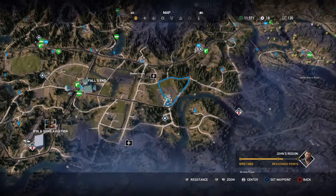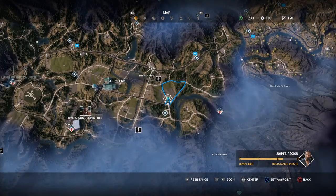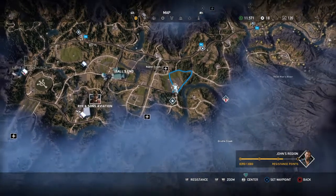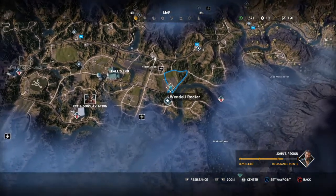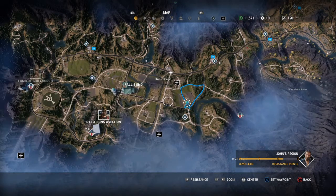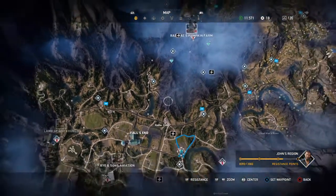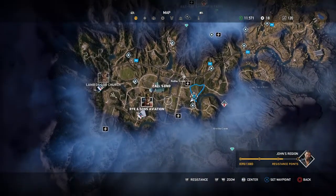It is located sort of on the main road east of Falls End, south of an outpost, so you should be able to find it pretty quickly. It's directly north of Wendell Redleaf. Basically, when you liberate an outpost or save a hostage, you'll sometimes have a question mark above their head. If you speak to them, they'll reveal outposts, prepper stashes, or people to meet — like Wendell Redleaf, for example.